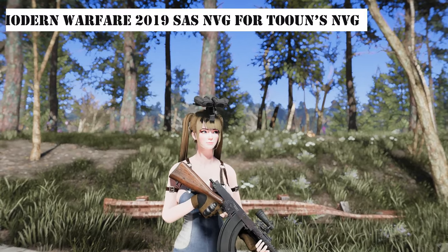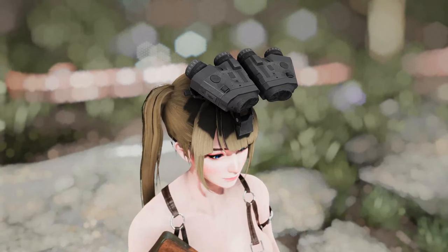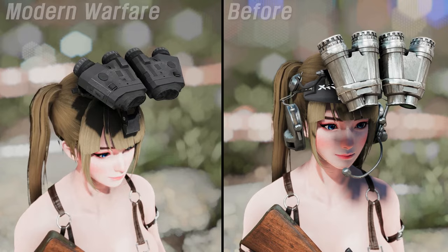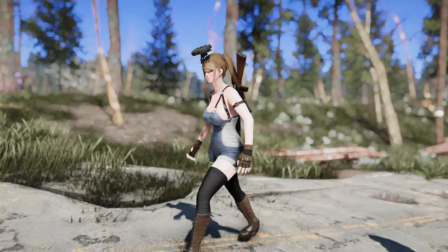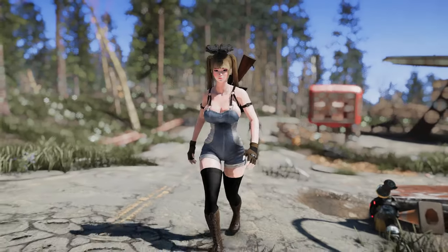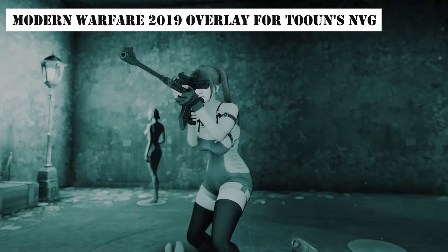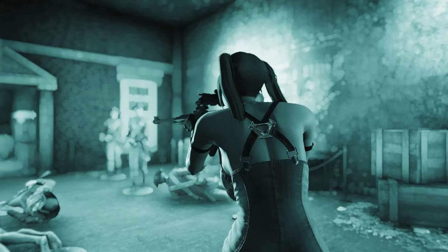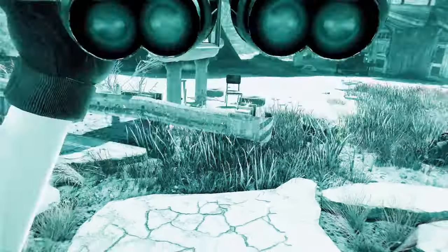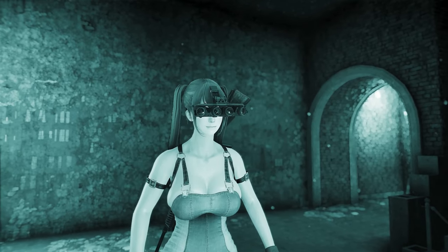Next, I'd like to introduce the mod Modern Warfare 2019 SAS NVG for Tones NVG. This mod replaces the model of night vision goggles with the SAS NVG from Modern Warfare 2019. The creator also offers a few additional creations, one of which is the Modern Warfare 2019 Overlay. The overlay alters the visual effects on screen when using night vision goggles, shifting the original greenish tint to a more bluish hue. There's even a mod that adds sound effects. So by using all three together, you can transform your night vision goggles to resemble something straight out of Modern Warfare.